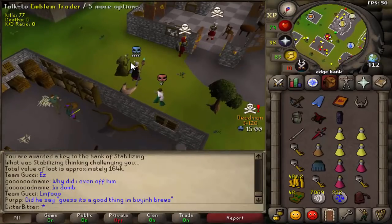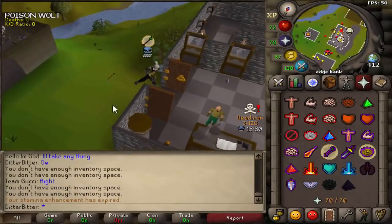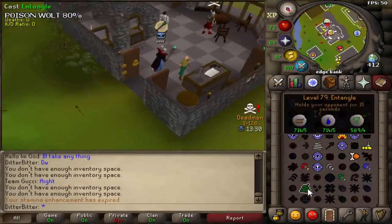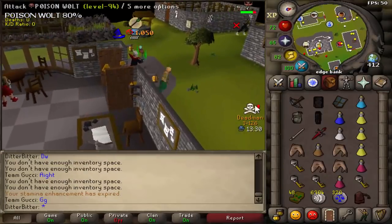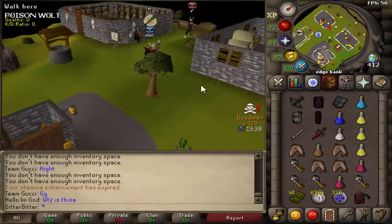Oh look — a skull teleported into edge but he looks like he's risking a decent bit and he's a similar combat level. Let's have a fight with him, hopefully we can get lucky or get a nice kill opportunity and take him for his bank. Should be a lot of fun.